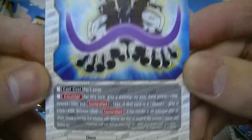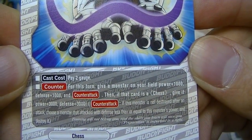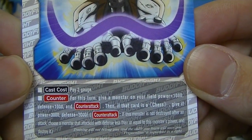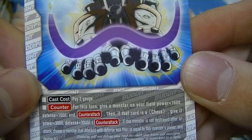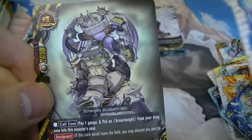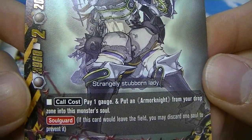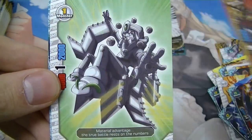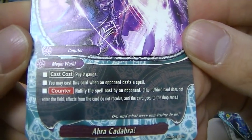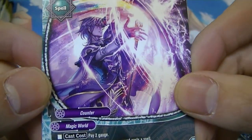Another spell card for generic chess: for this turn, give a monster on your field plus one thousand defense and power, and counter attack. Counter attack means if a monster attacks you and you survive and your power is great enough, you get to destroy that monster. If it's a chess unit, it gets plus three thousand for both stats. Then rare Armor Knight Medusa for Danger World — has soul guard; put an Armor Knight from your drop zone into this card's soul. Then Abracadabra — pay two gauge, counter: when an opponent casts a card, nullify that spell. A counter card for Magic World.